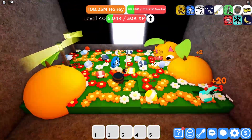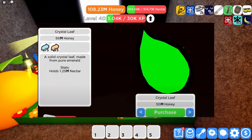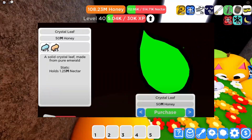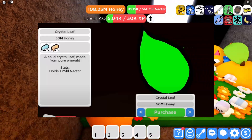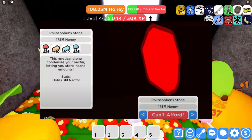Let's check out the new backpacks. The first backpack is the Crystal Leaf, which costs 50 million honey and 75 roll jelly, as well as 5 infused roll jelly. The backpack holds 1.25 million nectar.